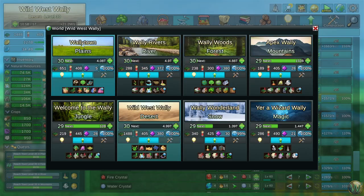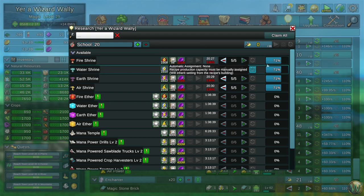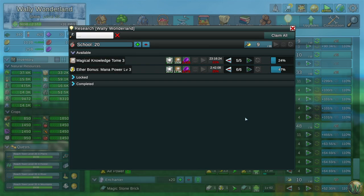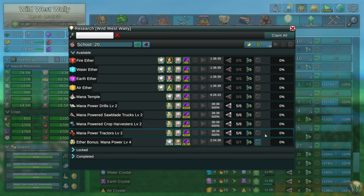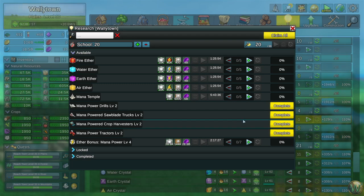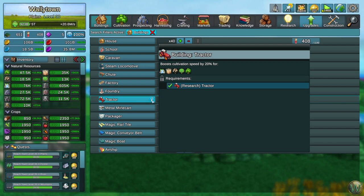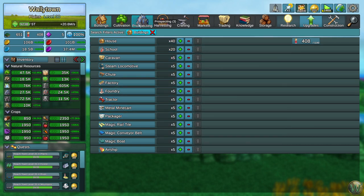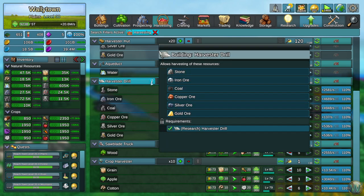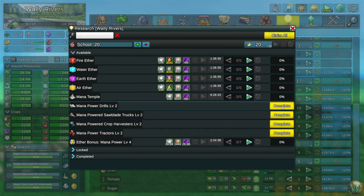The snow biome is still on Magical Knowledge Tome and Ether Bonus. The magic town is still working on these but so far behind I didn't want to spend time on it. Let's go ahead and turn in the mana power drills, mana powered saw blade trucks, mana powered crop harvesters, and mana powered tractors. Looking at the research it says: increases harvester drill production, truck production, crop harvester production, and tractor production — so that gives us an extra little boost there for basically free.